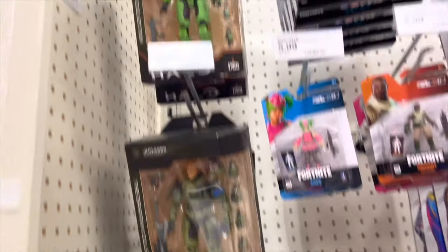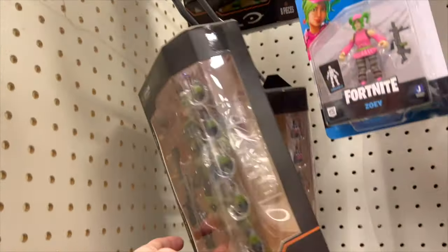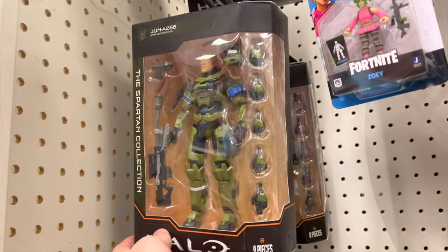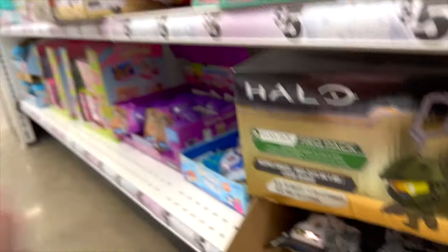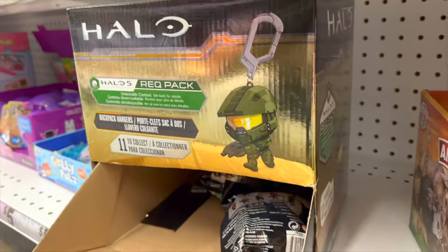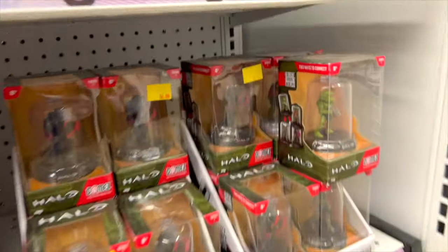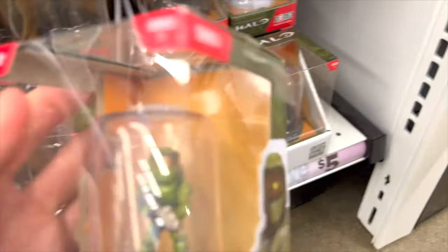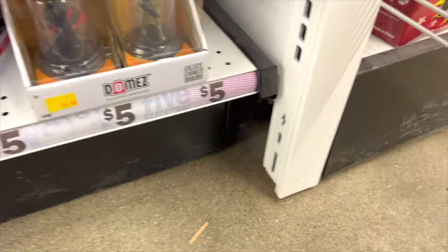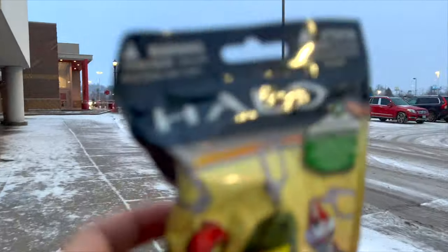Jazzwares is way better here. We've got some Jazzwares Spartan Collection — Halo 2 Master Chief times two, and Spartan June which I actually managed to bag recently. Then in Five Below of all places, we found these little keychains that come with a Halo 5 Rec Pack. We've also got these Domes collectible mini figures — two boxes worth. We've got a moody-looking Escharum, Master Chief, Spartan Buck, and a Jorge, helmeted and unhelmeted. These are four dollars — go for it!